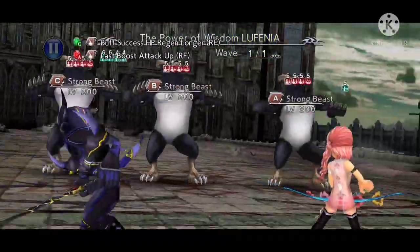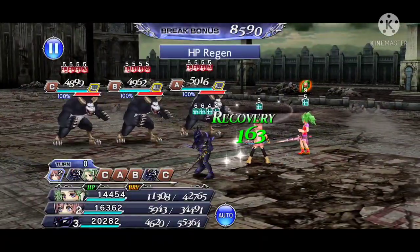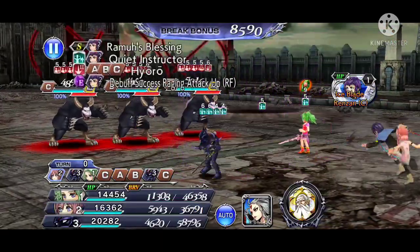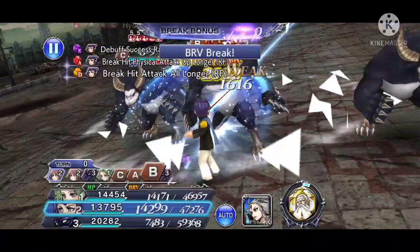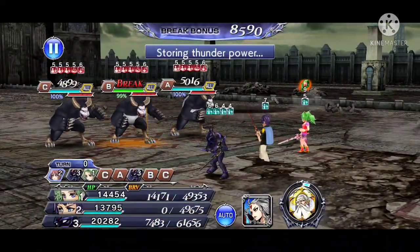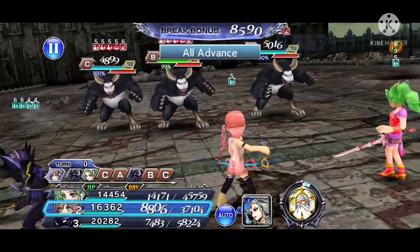Hey everyone, this is my run on the Power of Wisdom Lufenia stage, which is Queen's debut stage. This run is a full no boss turn run, and to do a no boss turn run on this stage in particular, you need to understand some of the mechanics behind it.